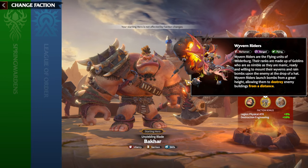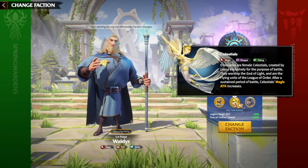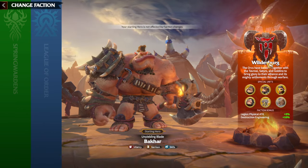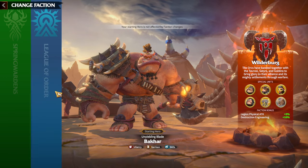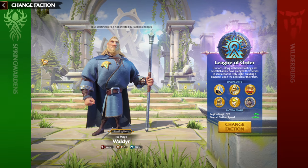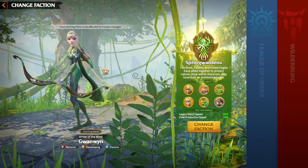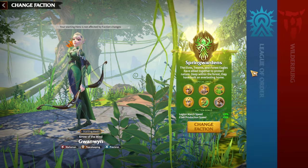If we rate them from best to worst: Celestials are the best, especially for PvP. My second choice would be Wilderberg because I like marksman, but possibly cavalry more. So number one is Celestials, and then Wyvern Riders and Forest Eagles — depending on your preference — will be second and third. Let's start with the best one: League of Order's special unit, Celestials.